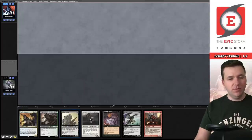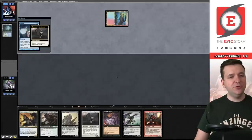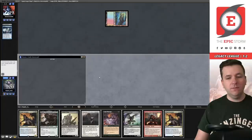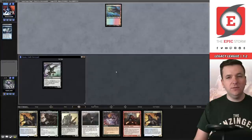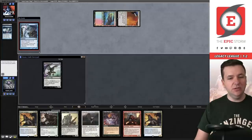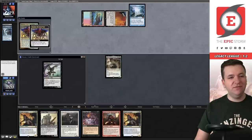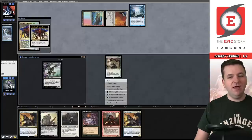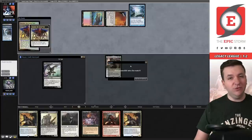Game three — we keep a Chancellor plus dredger hand, reveal Chancellor of the Annex, Ponder is countered. We draw and discard Stinkweed Imp. Turn two they cast Show and Tell — we put Hogaak in. They put in an Emrakul or Show and Tell target and we just can't win. We're one and three.